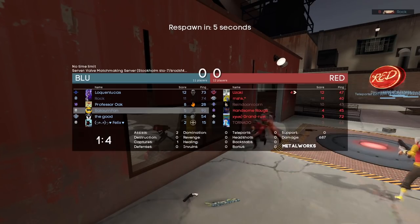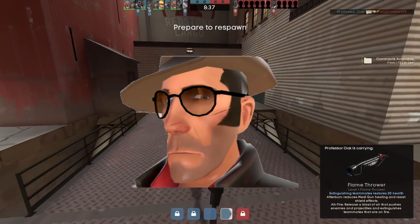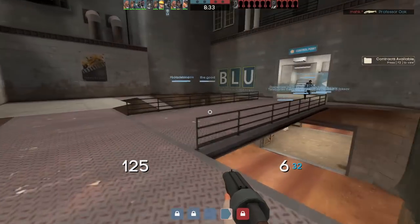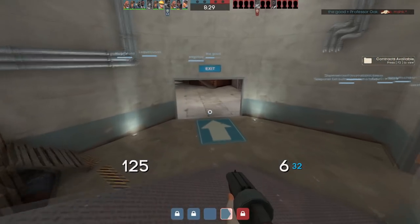Sniper's Scar. Sniper has a visible scar under his left eye as a result of his encounter with Spy in the Meet the Spy short. The scar was added to his in-game model in 2009 with the Sniper vs. Spy update. Nothing more to it than that.